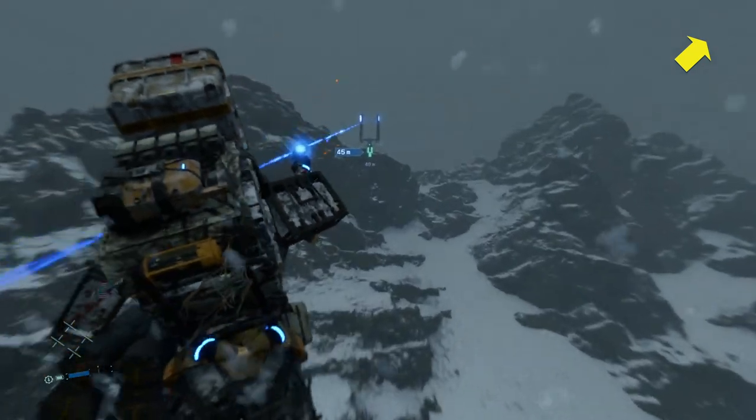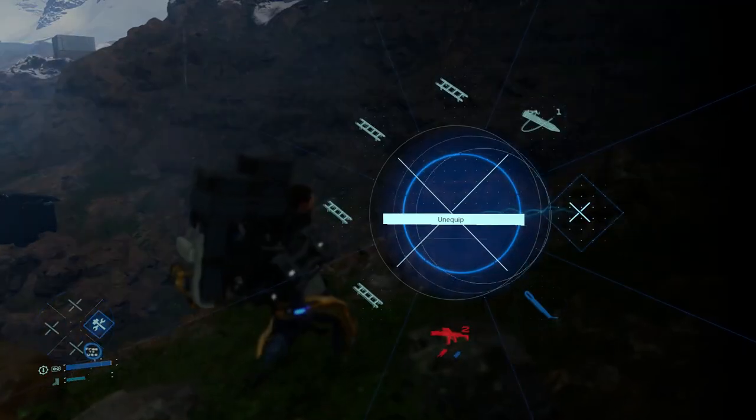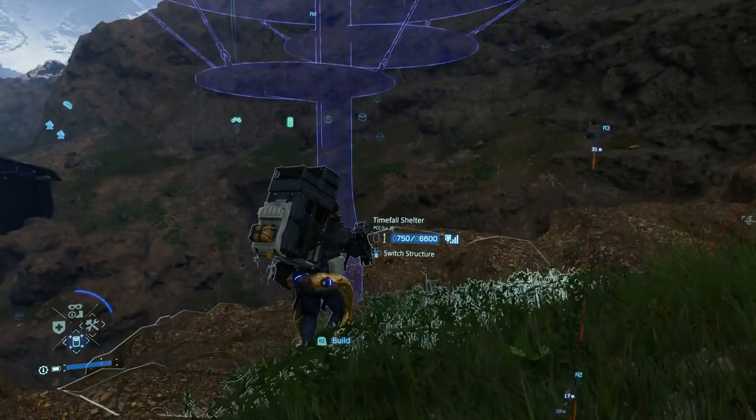In this video I am going to show you how to use the best structure in Death Stranding, the zipline. In order to build a zipline you need a level 2 PPC and place it anywhere in the map where there is Chiral network coverage.